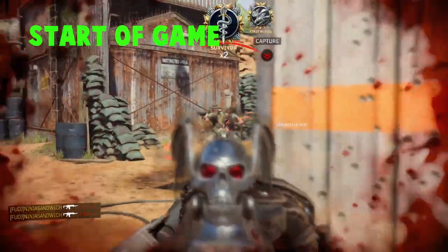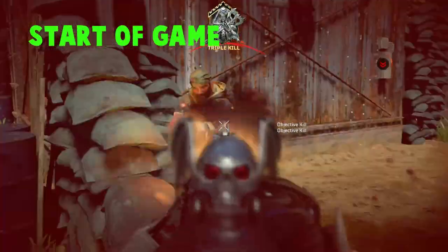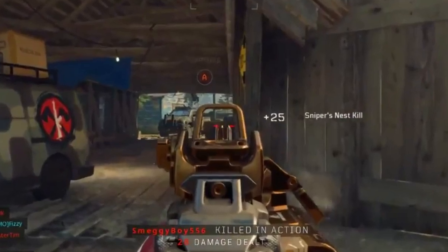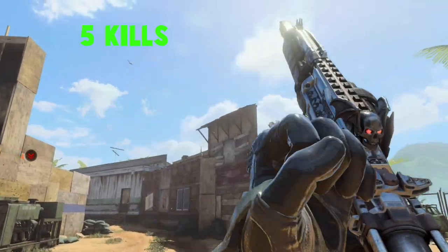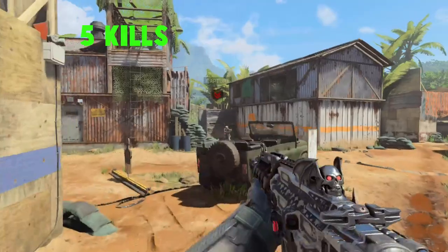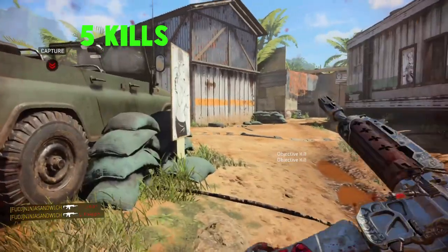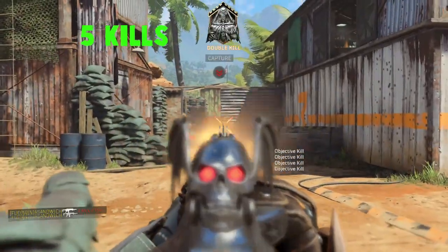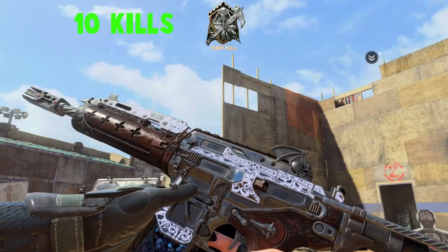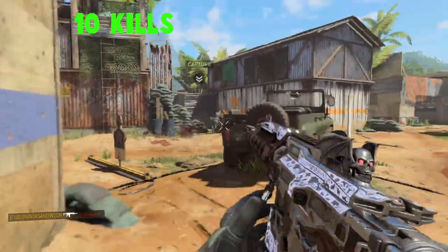I also forgot to mention the iron sight changes, and you probably didn't notice it in the gameplay. The iron sight does change and it's honestly really cool — I hate the original default iron sight for the Vapr, it's absolutely terrible, and this is a lot cooler. Here's what it looks like at five kills — very subtle, but the skull right by the iron sight is really cool. And here's what it looks like at ten kills — again very subtle, but still nice. I'm really glad I got this.